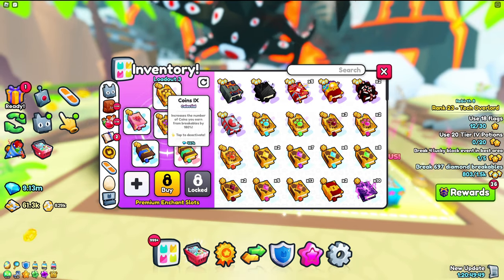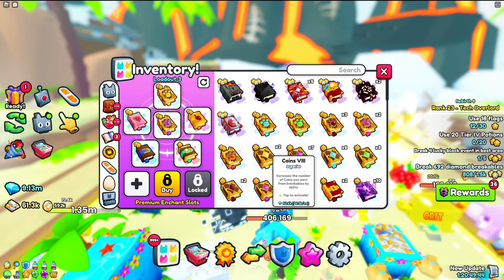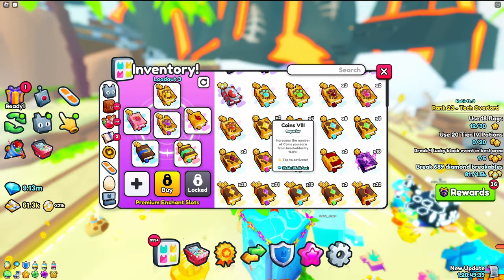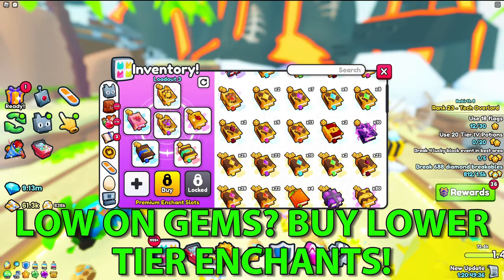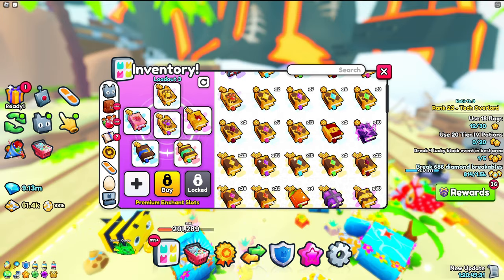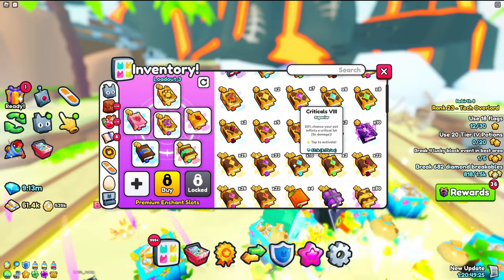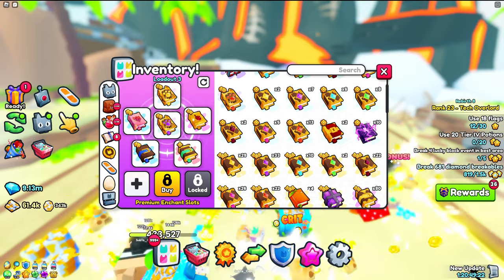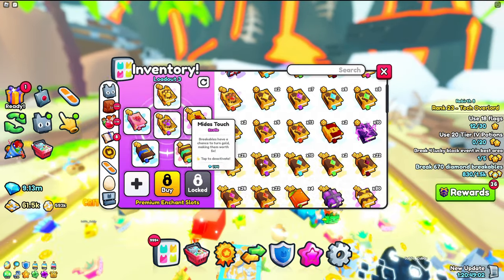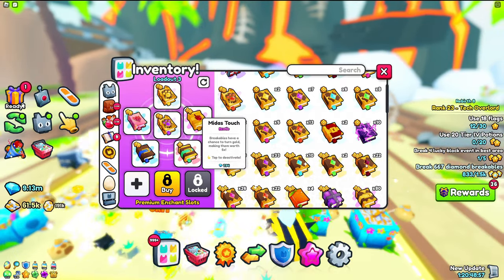As you can see, we have the coins tier nine book, which is probably the most OP tier out of all of them. It does cost 400k gems, so if you don't have that, you can buy a lower tier — the coins tier eight book is only 26k, which is more than ten times cheaper. You also want a critical book, which helps your pets break the breakables. And then there's the Midas touch, which makes breakables give out a ton more coins — definitely want to have this.